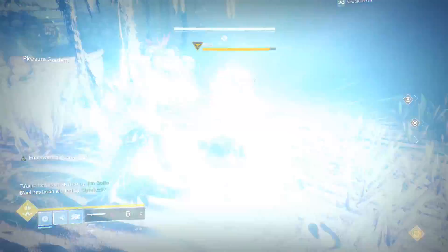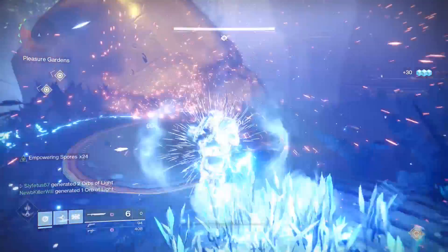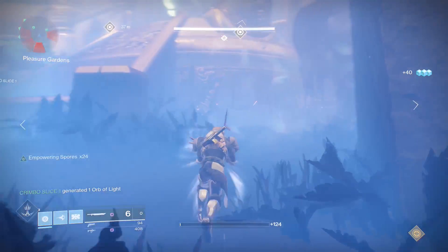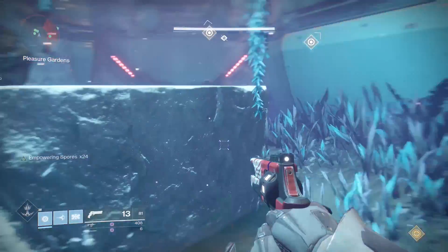The players up top with the prism weapons will have to be the higher light players, and they will take the furthest dogs from the safe zone — far left and far right. First, because they can get there faster since they are up top, and second, they can see their dog coming, which makes it a bit easier. The other four will be designated to the four remaining flowers.